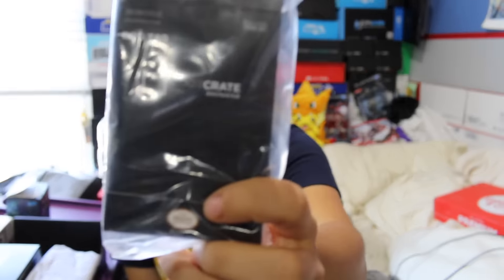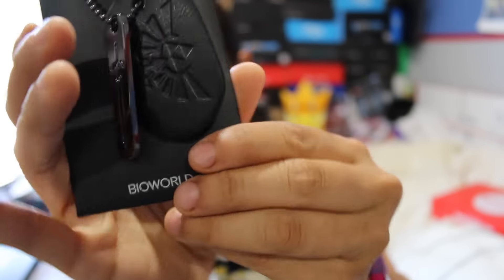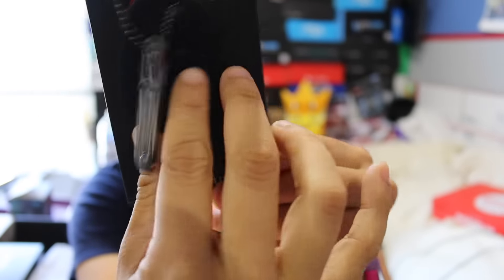Next we have a Loot Crate exclusive dog tag from Bioworld — this is a legit Loot Crate exclusive, actually printed on there. This is a Legend of Zelda product. It's like a leather-esque dog tag — I don't know if this is real leather — and then it has a metal dog tag, a skinnier version of the sword. So this is the leathery one that has the bird thing, and here's the sword. I like this sword. I think that's so clean. I like the color of it, I like the material.